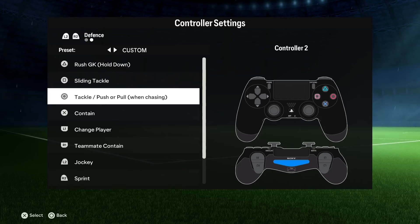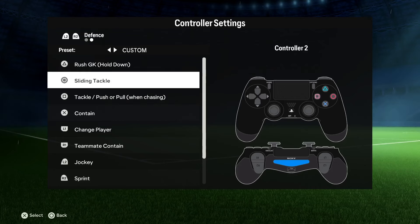Here's another example. This time I'm gonna change my tackle button from circle to square. So I'm just gonna select the circle from here and swap it with the square button.